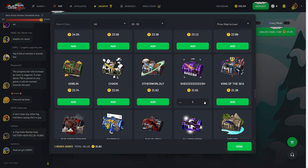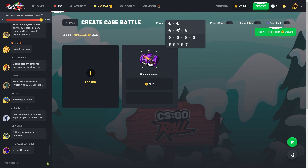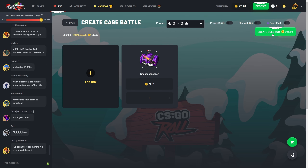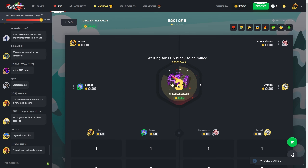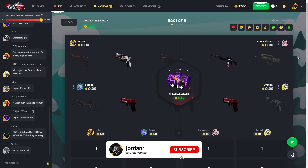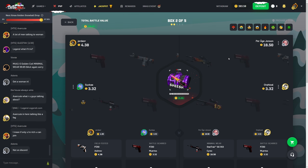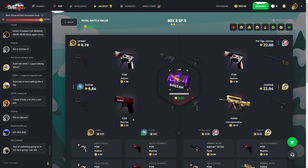I want to start off this video by doing the Sheesh case — it's been a minute since I've just done a few of these. If you guys don't know, there's a new feature on the site: instead of just 1v1s, they added 1v1v1s, four-player battles, and team battles. I'm going to do a team battle here — I haven't done a single team battle in a video yet. Looks like we're gonna have a full actual person lobby, which is nice. My teammate is pretty high level so maybe they're lucky, though level means nothing when it comes to luck.